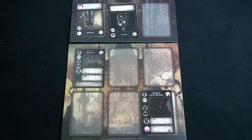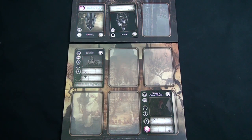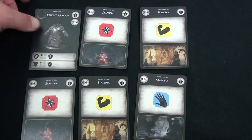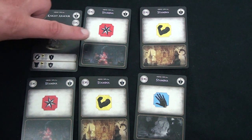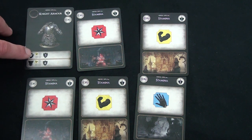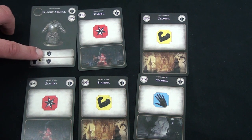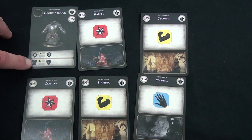The encounter begins with enemies attacking first. This enemy attacks straight into a zone, hitting the sorcerer for three damage. When attacked, you have two options: you can discard a number of cards equal to the damage, or you can defend using armor or a shield. For example, you could discard one stamina to keep armor in hand and block three damage, or spend one stamina to block four damage but discard the card.